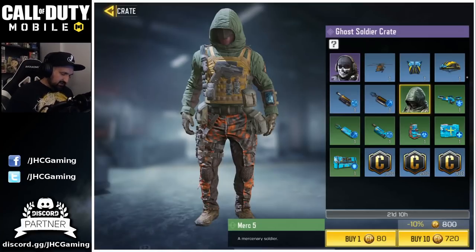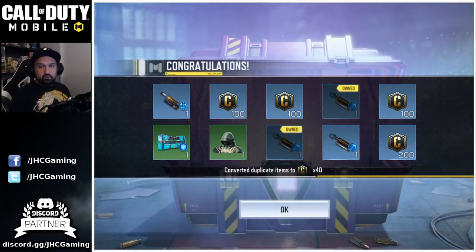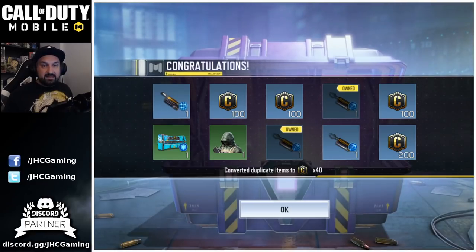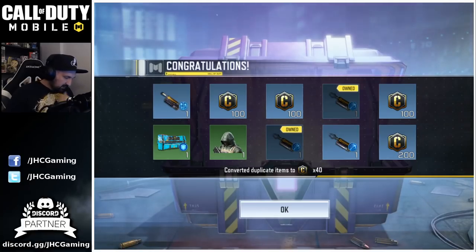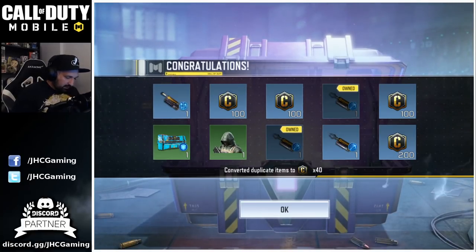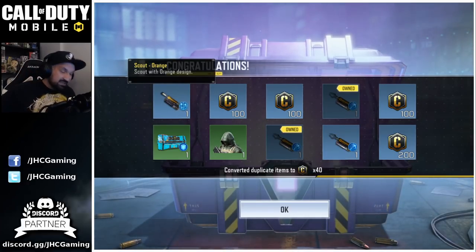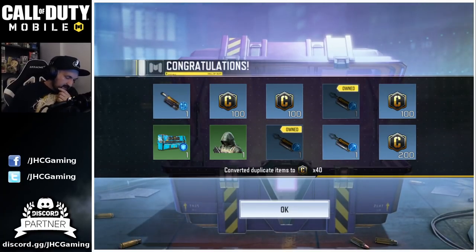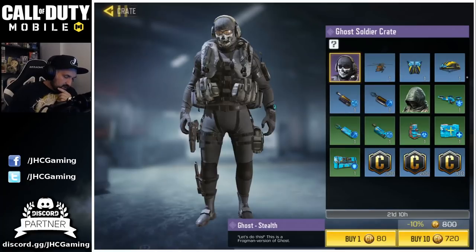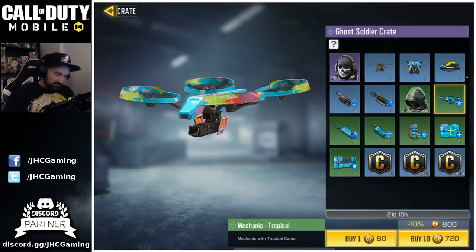Let's start with the first 10 and get lucky! Wow — a lot of blues! Oh my god, we got the soldier on the first opening guys! I think I'll stop right there. We got some credits like 500 credits, and we got four times the same item — the scout skill for battle royale in orange camo. Man, what am I gonna do with all of those?